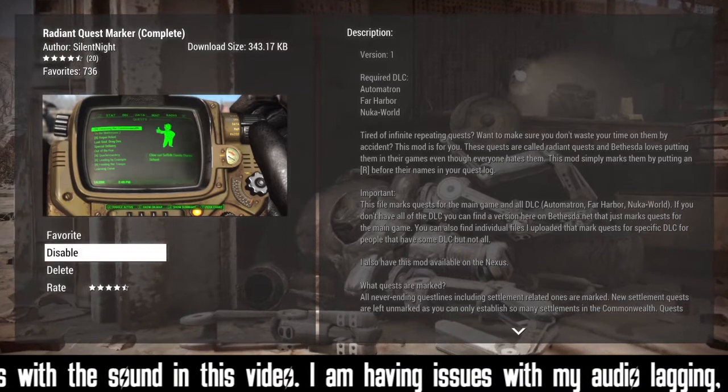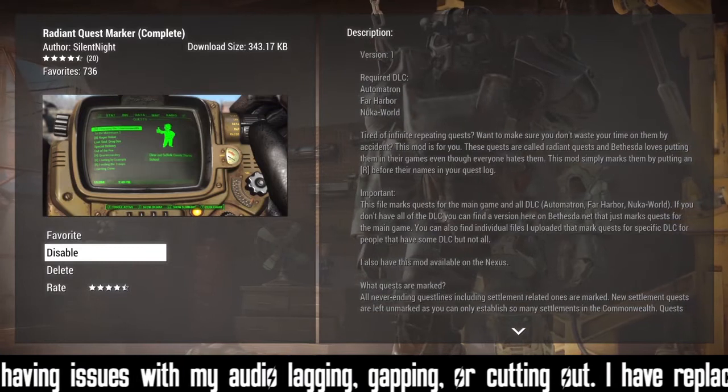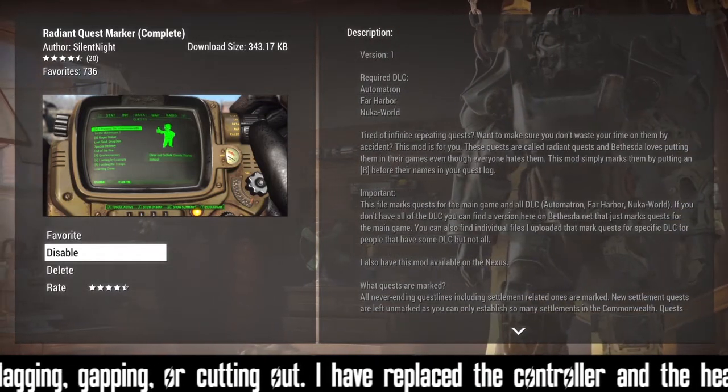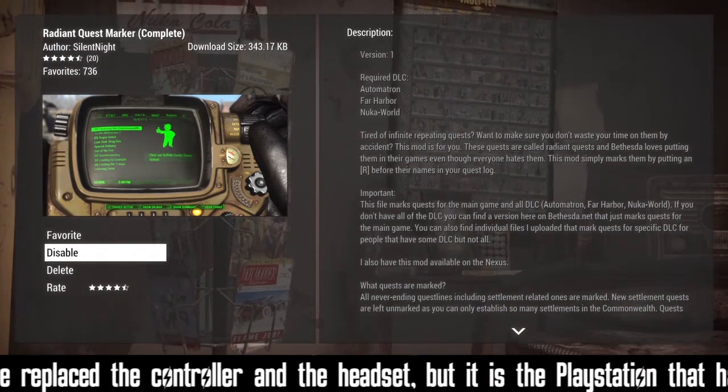This is a Fallout 4 mod that we're going to check out today. It marks quests as Radiant with a little R, letting you know that you've already done that quest and that it's something that just keeps cycling, so you know whether you want to do it or not. We'll get right into it.